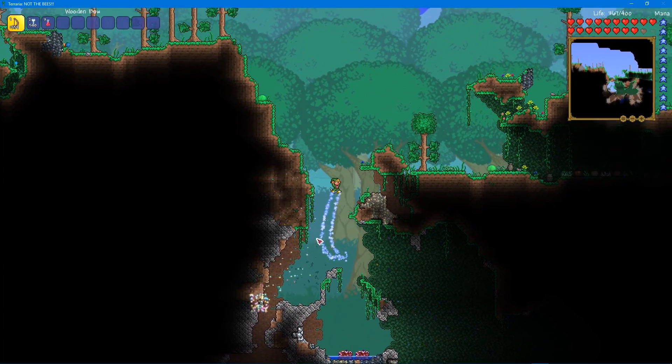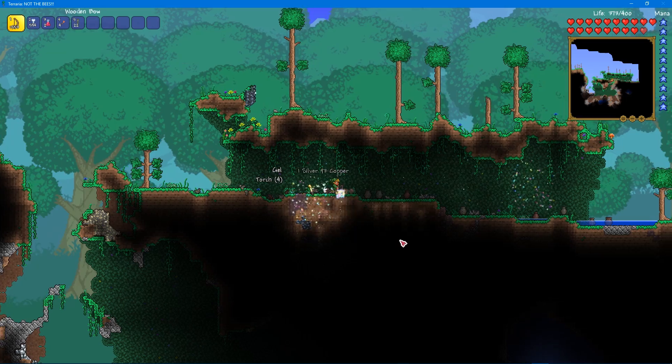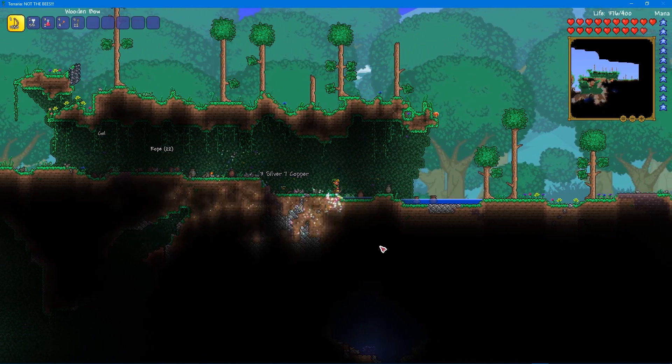What you're actually searching for is a one-block-wide path in the ground that will eventually lead to a shrine if you dig down. Now let's get into how to actually locate them.